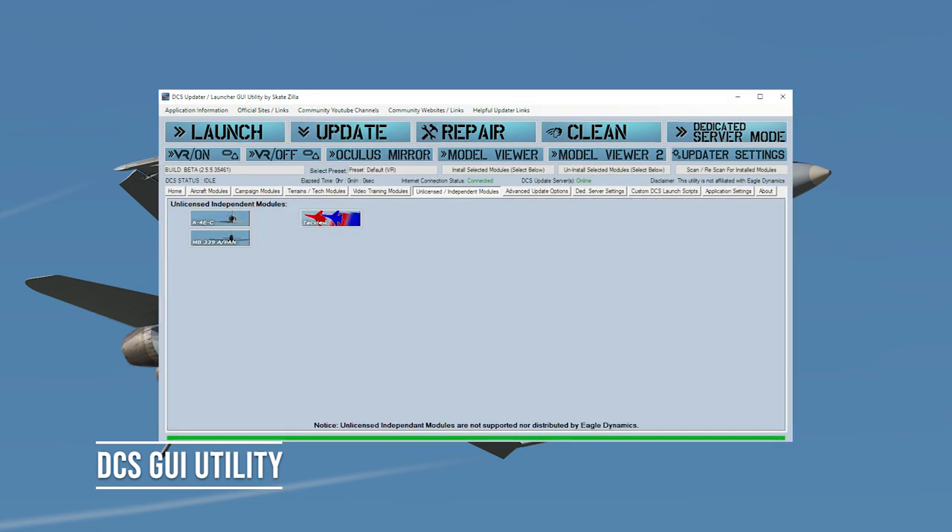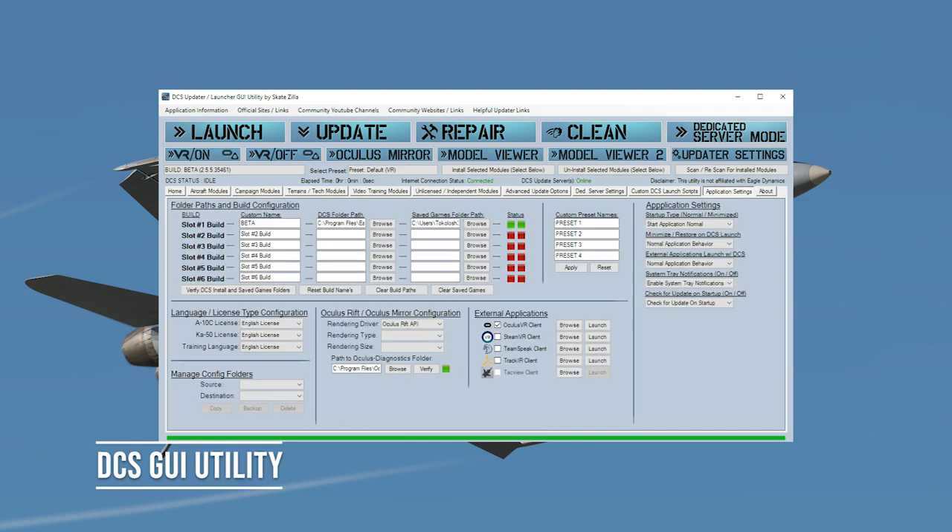There's also links to the independent modules that are supported by DCS, namely the A4E, Mackie, and TacView. Last but not least, the settings component of the DCS GUI is completely customizable where you can have all your license, languages, and the different builds — meaning you can either have a separate build set up for open beta and the standalone.